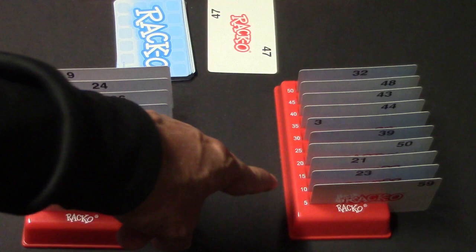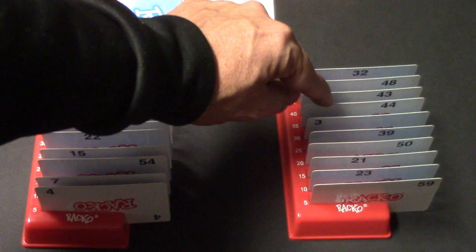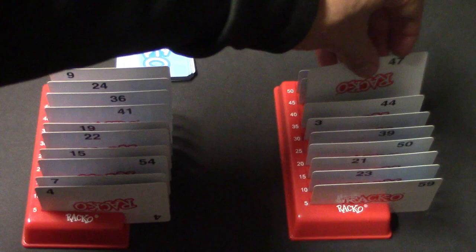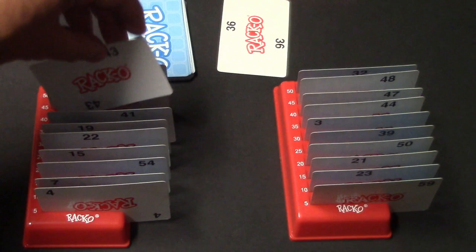Player two looks at his cards. The rack serves a couple of purposes — it's used for scoring but also indicates where you'd like to get certain numbered cards. Player two sees he's got a 43 which is out of order, so he puts the 47 in and discards the 43. Then player one takes the 43 and replaces it with the 36, getting closer to having cards in numerical order.